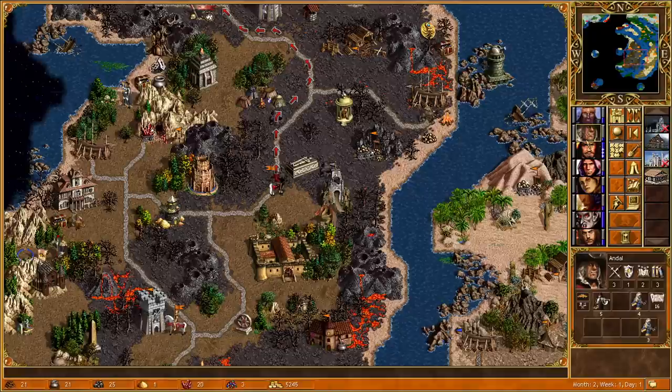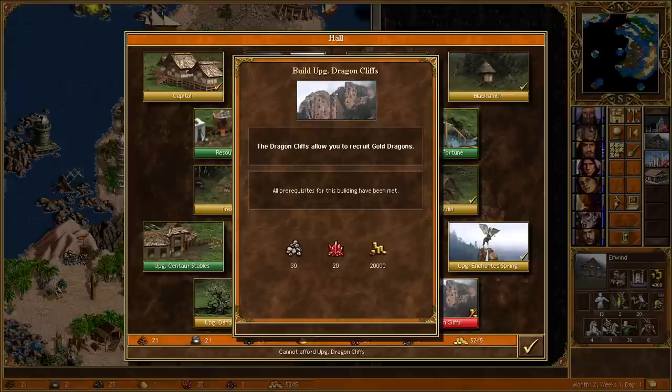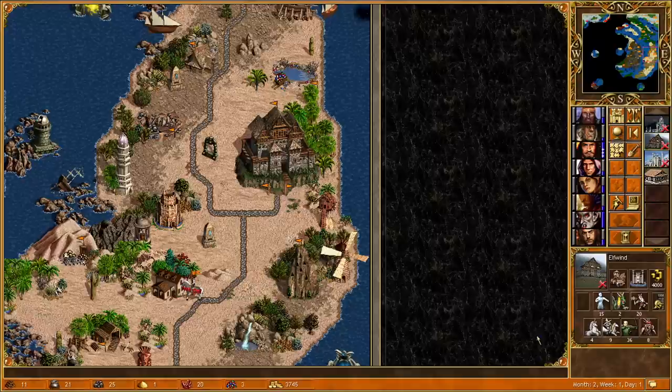I think for now this is probably fine. We can go for the upgraded Homestead, which is very overdue. Resource Silo could be pretty good too. Upgrading the Dragon Cliffs — we just need 5 Ore and a bit of Gold. Let's go for Grand Elves. We should be safe for this turn, so we're going to end the turn here and see what else happens.